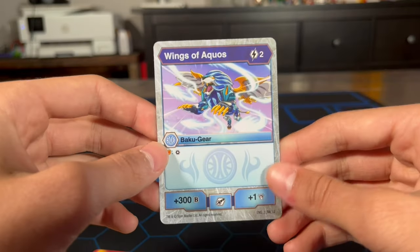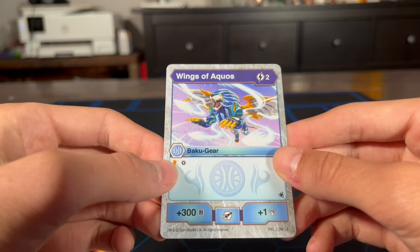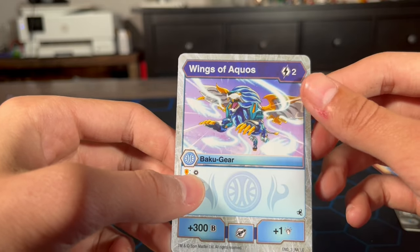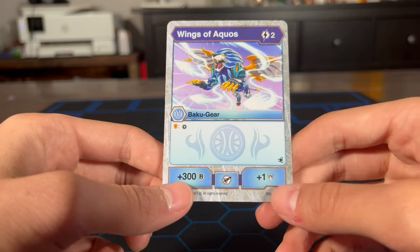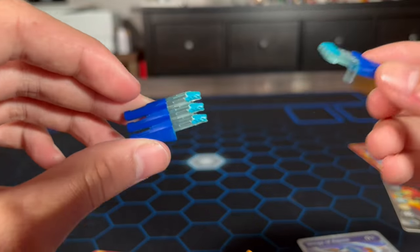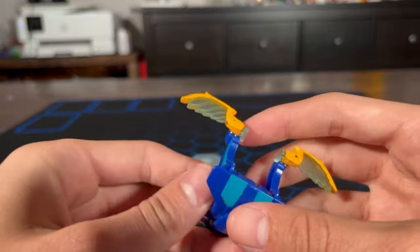One last thing — we got the Wings of Aquas gear. You land on a shield and you get an additional core from the field to your backyard for two energy. That is quite nice. Plus 300B power and an extra damage. And here are the gear pieces — looks like little claws and some wings.